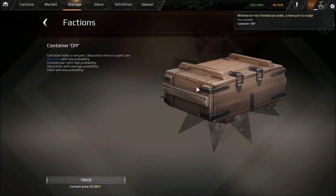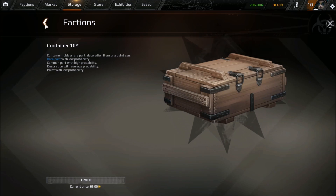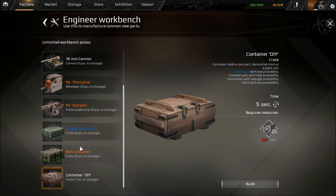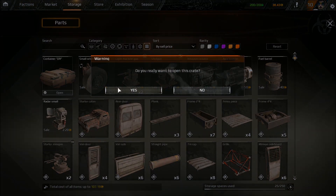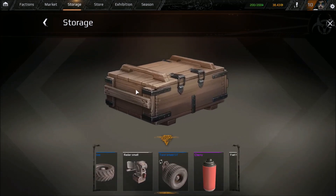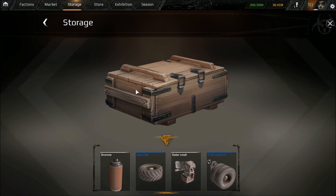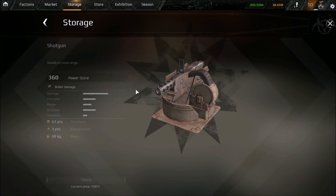Tip 9: crates can also be crafted in the faction section of the menu. They cost 300 in-game points and may give you a high-value item — they randomly select something from a list. Even if you're at a low level, you may get access to things a bit better than what you can actually afford to craft, make, or buy through other means.